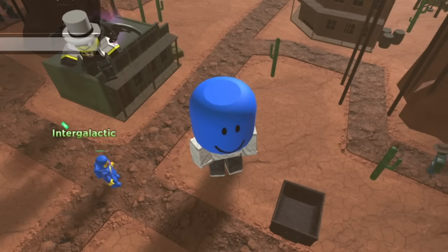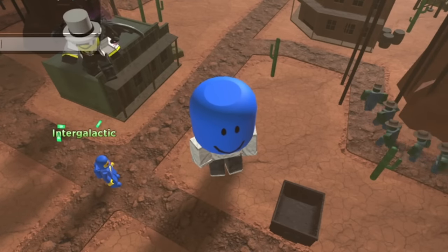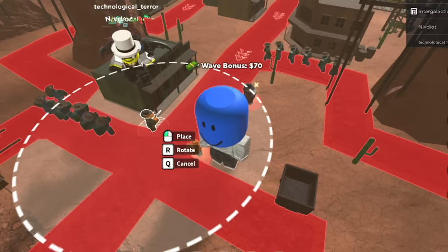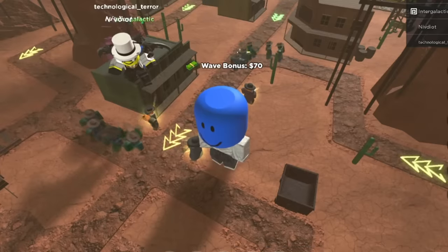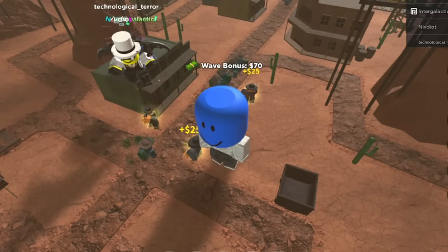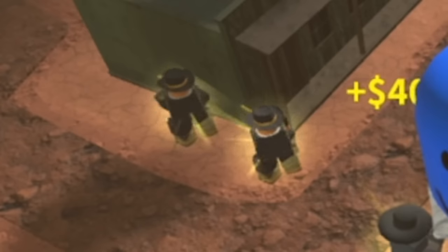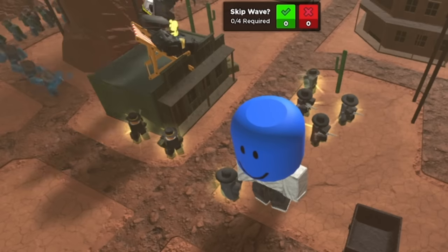For my second attempt, I brought along three members of my Discord: Nivdiat, Intergalactic, and Technological Terror. We all started off pretty much the same, skipping the first two waves to be able to place a cowboy as soon as possible. We upgraded our cowboys to level 2 by the end of wave 5, and by the end of wave 9, we had gotten 2 level 2 cowboys each — or 8 cowboys total.